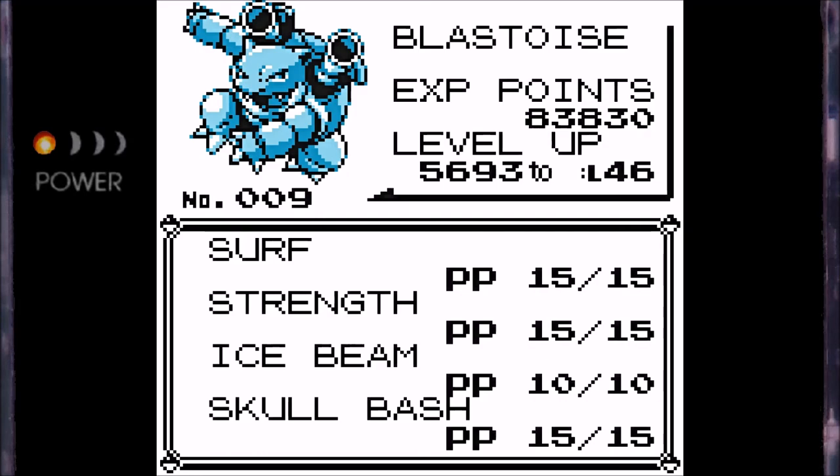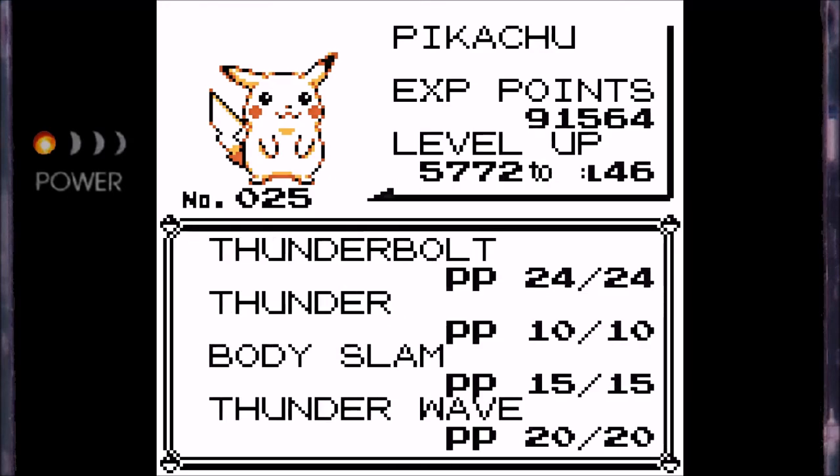Also in Blastoise's moveset, I replaced Bite with Strength. Bite has a slight chance of inflicting a flinch, but it's not very powerful and it's a normal-type move in this game, so there really wasn't any big deal in replacing it with Strength. Finally, on Pikachu, I replaced Slam with Body Slam, which has a slight chance of paralyzing and is also quite powerful. There was someone who suggested teaching it Mega Kick, which is not a terrible idea, but even though it's extremely powerful it only hits three out of four times, and since Pikachu tends to be pretty frail I was concerned about missing in a critical situation. I also still have Thunder Wave on Pikachu — I am planning on replacing this, just not yet. I have a reason for keeping it there.